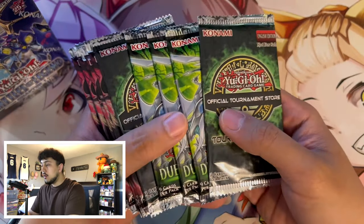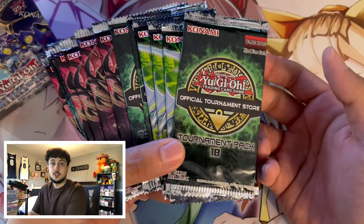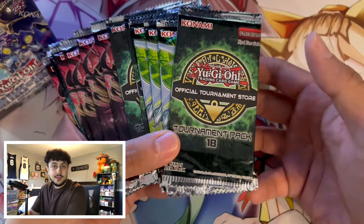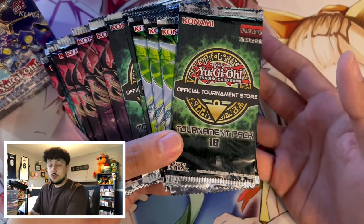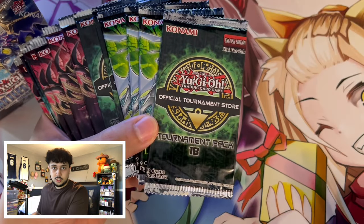The first thing I want to say is the best way to get booster packs like these, especially OTS packs, is going to be joining your local OTS stores and playing at local card shops. When you do this, you essentially get a pack typically on entry, so let's say you pay five dollars on your entry — very minimal entry cost.